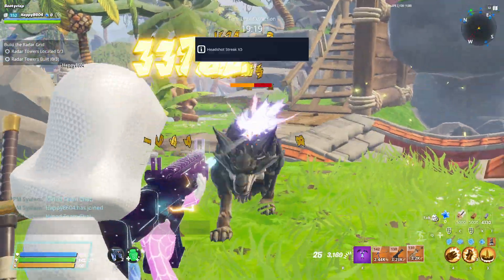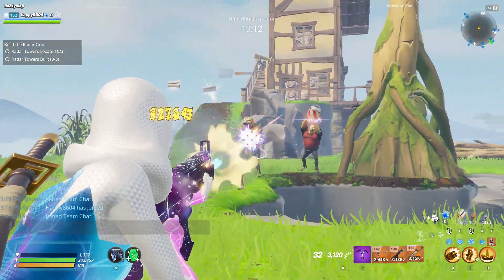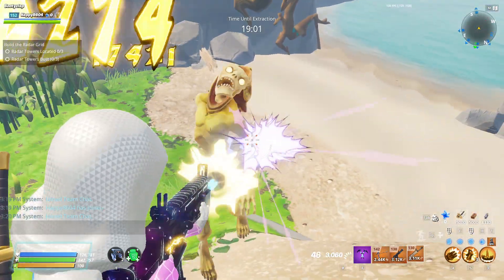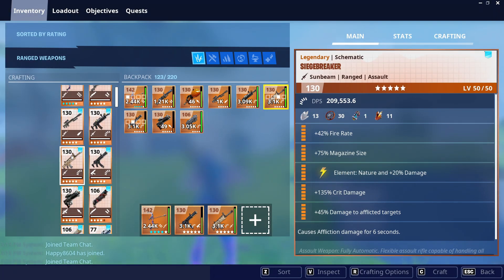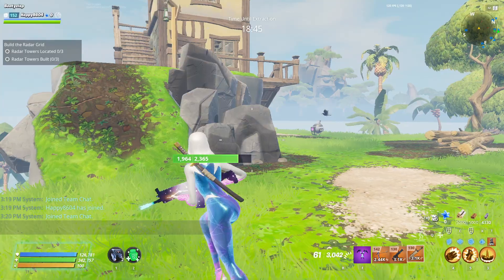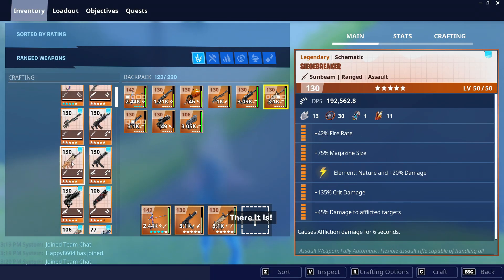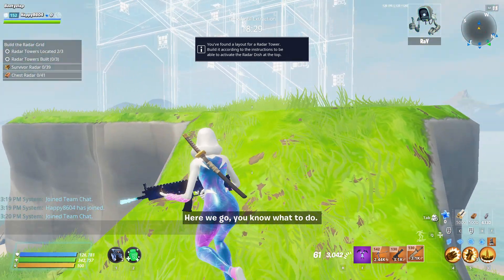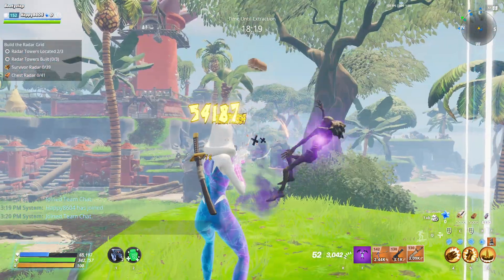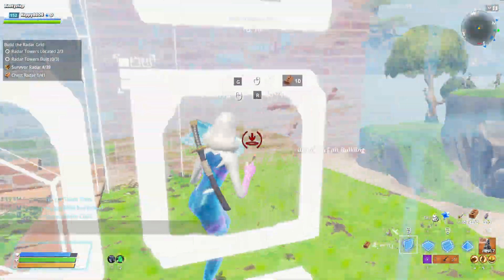I wouldn't say this weapon is super super good only because I don't have all the damage perks on it, and I'm not a high enough power level to really show what it's capable of. Still, it's doing a lot of work. If you're a Save the World player wanting to know what to put on your Siege Breaker, fire rate and magazine size could actually be a very good choice since it shoots pretty slow and has a very small magazine. If you're trying to go for a damage build, I'd do crit rating or double crit damage.